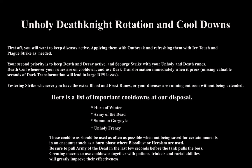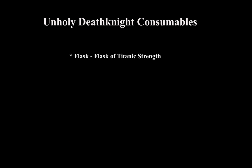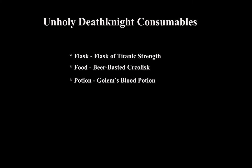Unholy death knight consumables: For flask, use Flask of Titanic Strength. For food, use Beer Basted Crocolisk. For potions, use Golem's Blood Potion. You can pre-pot at the beginning of a pull just before the tank pulls — perhaps right before Army of the Dead — then use a second potion during a burn phase, as potions can only be used once per encounter but you can sneak one in early. Food is used before boss pulls or after a wipe. Flask lasts through deaths and you just pop it on and use it whenever it runs out.